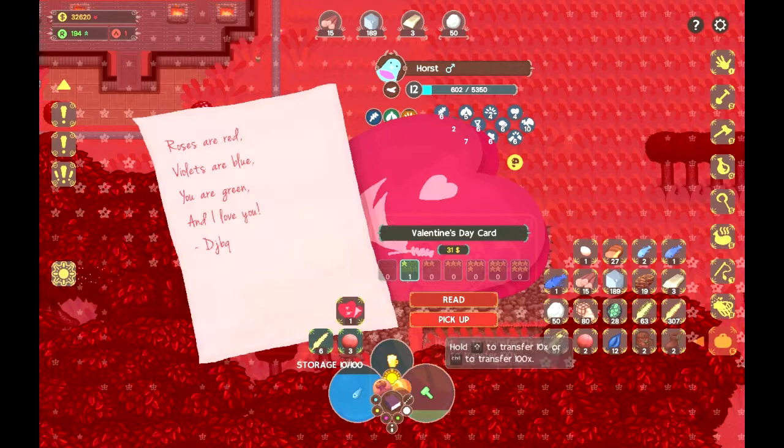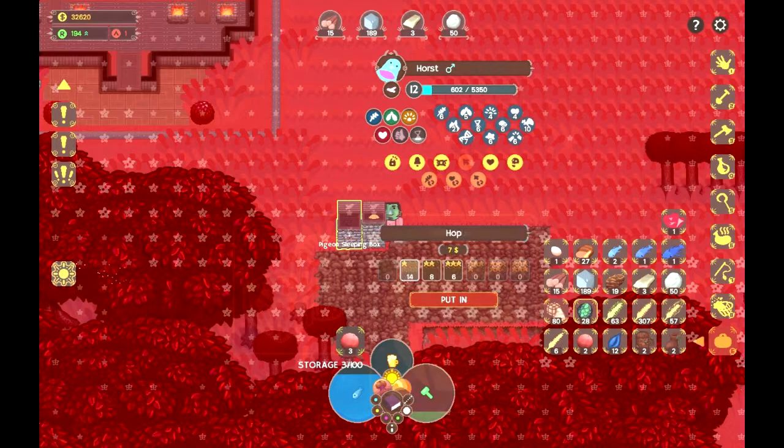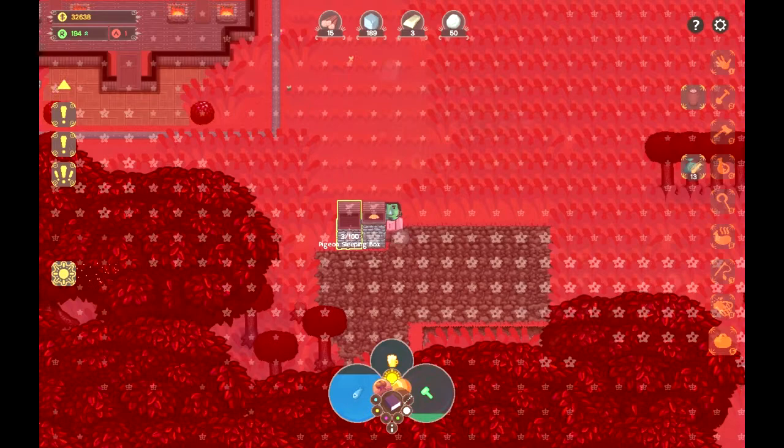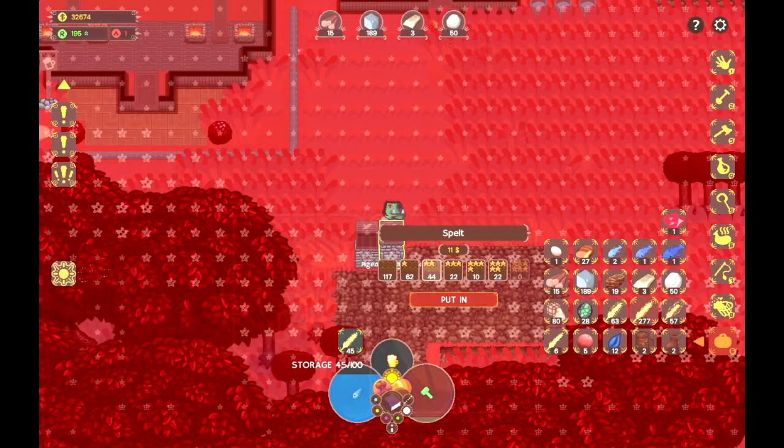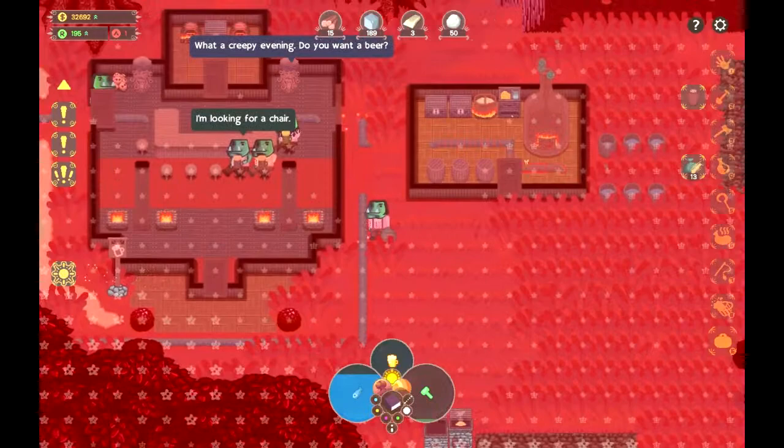Roses are red, vials are blue, you are green, and I love you - that's just silly. Cute but silly. Got some wheat - I haven't seen wheat before! Give me the belladonna, thank you. And I have loads of spelt, so you're going to get some spelt for quite a while there, Horst. Boy am I exhausted.